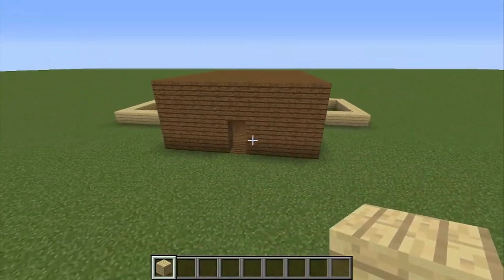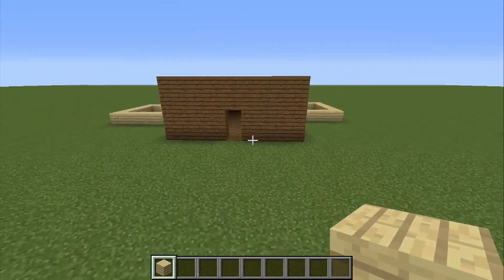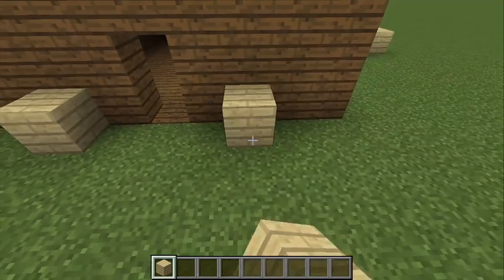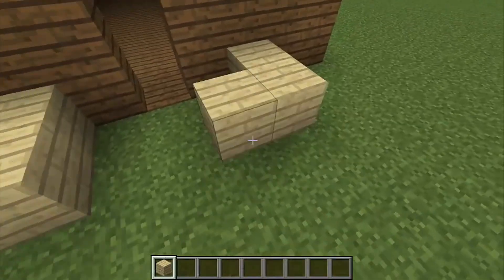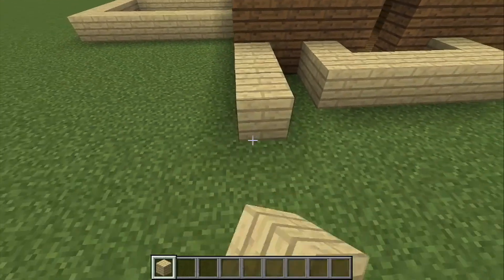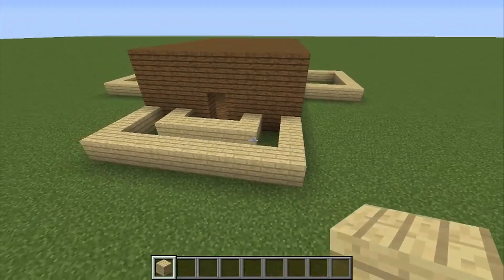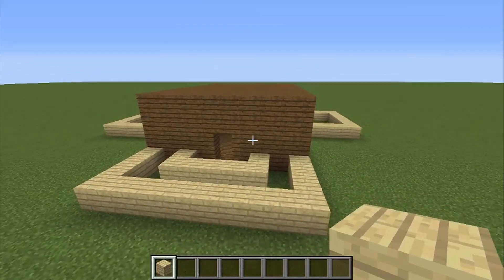The front is your pièce de résistance. This is where it needs to be the most attractive and pull people in to make it interesting. What I normally suggest is a framing around the front that comes out by only a little bit, and then add a wraparound porch going along the ground.